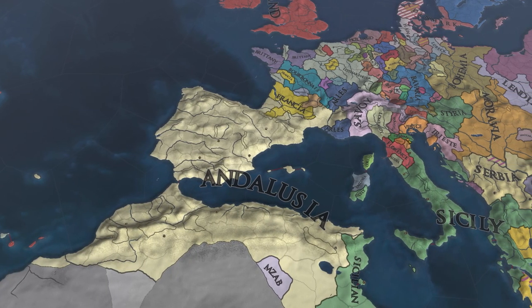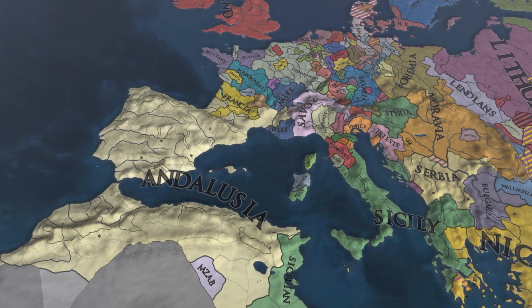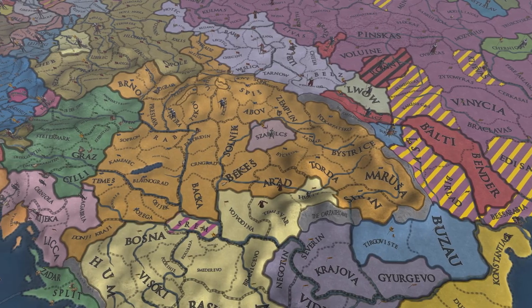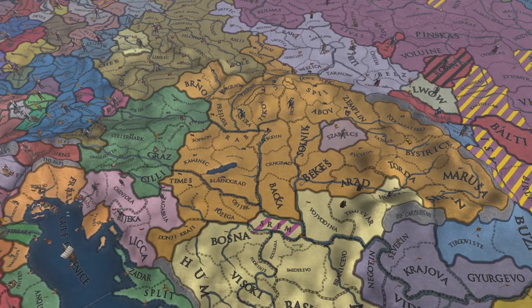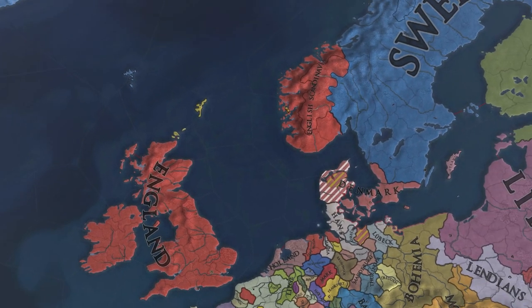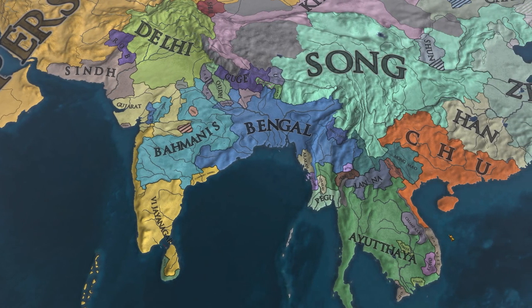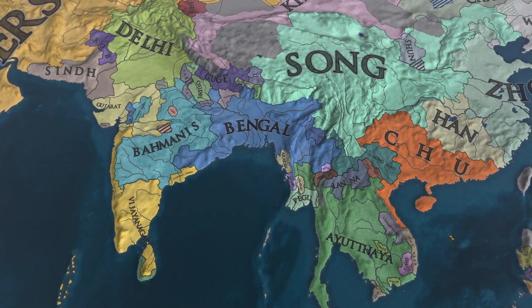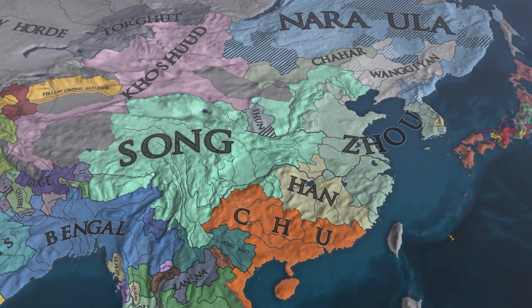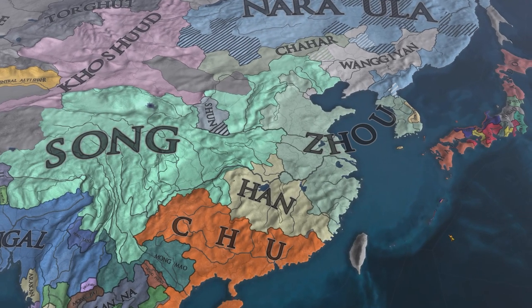Remember when I said Andalusia and Francia were going to end up fighting each other? Well, it looks like they did — I think I know who won. Moravia has pushed the Magyars back to their capital, and England has taken over all of the British Isles — minus a couple of islands — and also made their way into Scandinavia. India is vanilla, so you can expect a big beefy Bengal as per usual. Song looks like they're snaking around China a bit, maybe gonna get that mandate buffed up.